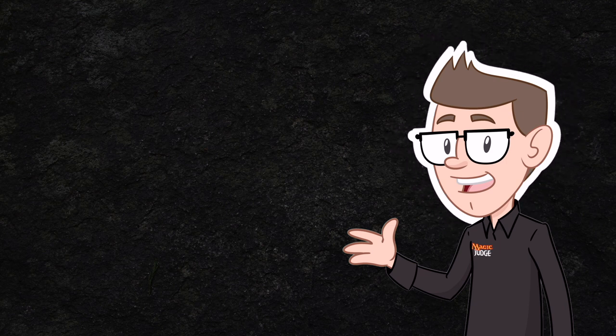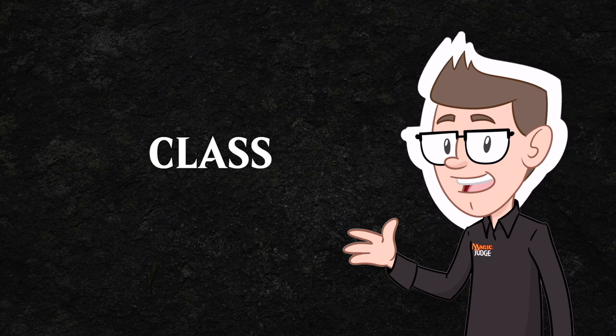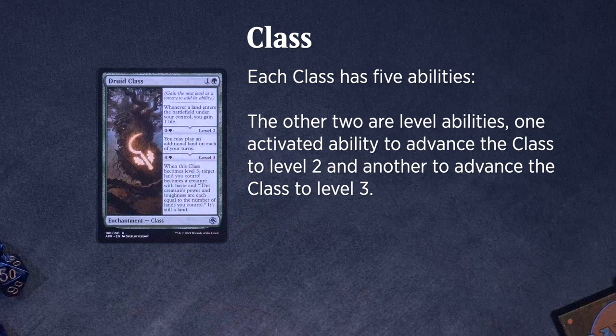It wouldn't be D&D if you couldn't pick your favorite class. This set introduces a new enchantment type, Class, which allows you to level up and gain additional abilities. You can even multi-class. Each class has five abilities. The three in the major sections of its text box are class abilities. Class abilities can be static, activated, or triggered abilities.